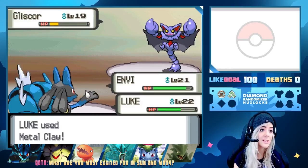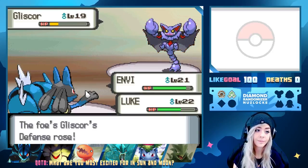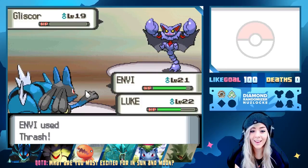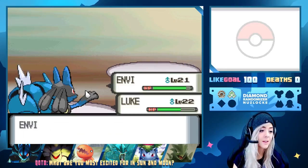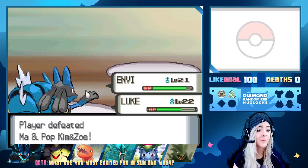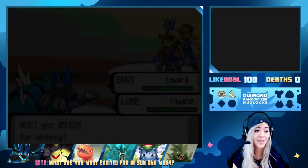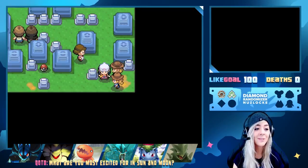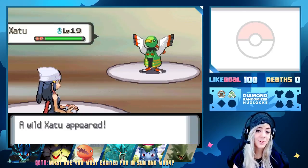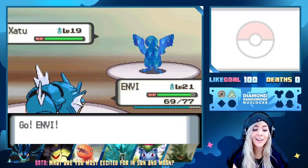Is Metal Claw resisted? It's not — sweet. But it doesn't take Gliscor out and it uses Harden. Don't troll me right now. Envy, Luke, and Contagion gain experience. Mom, Pa, Kim and Zo? You've got a lot of Giddy-Up. There are also Zubats here — I'm so glad we got a Shelgon honestly. Sorry Zubat, but it's a Zubat.